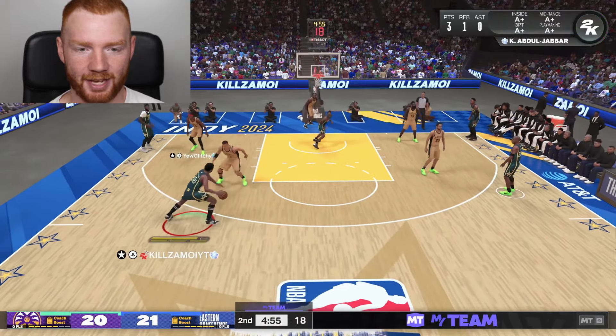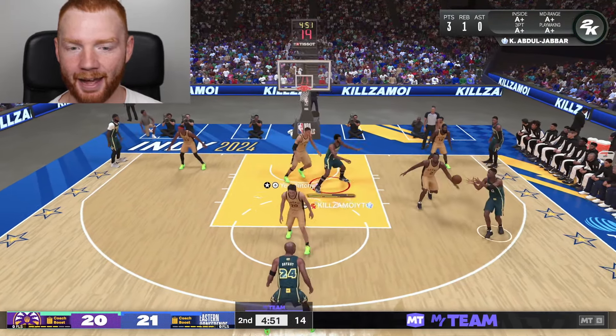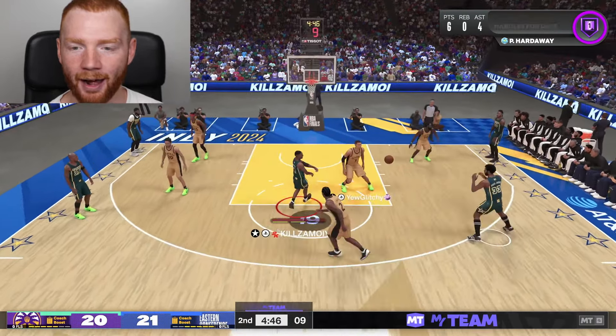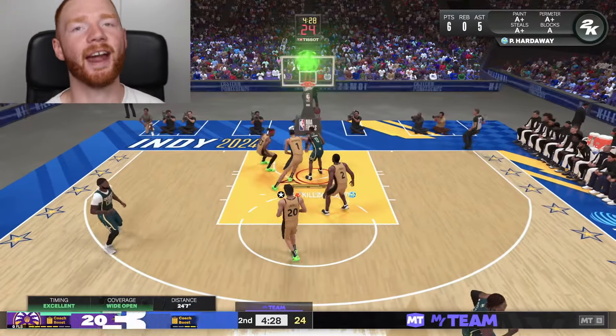Whoa, I definitely didn't want to take that. But what a bailout pass it was. Let's give it back out and get a pick and fade with Kareem Abdul-Jabbar - the 100 overall Kareem. Let's make the 3 as well. There we go. We get another steal. I'm looking at Boogie this time - Boogie in transition. Let's pull the 3 and green it.